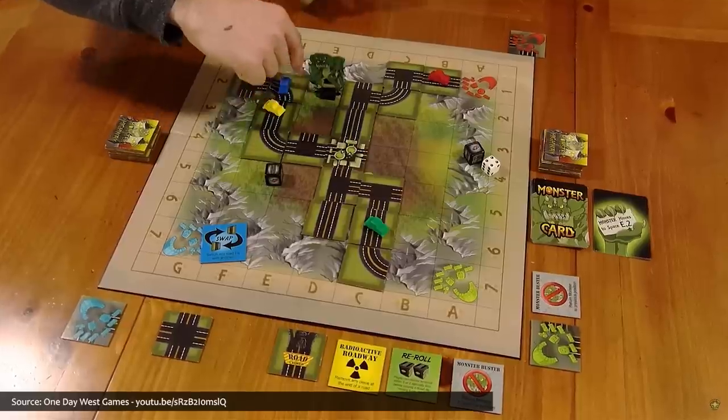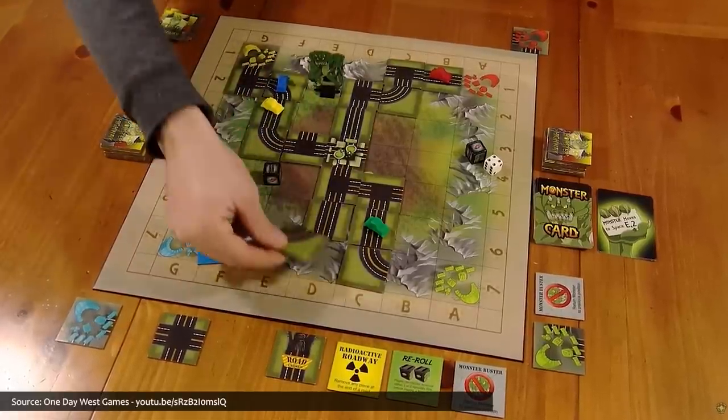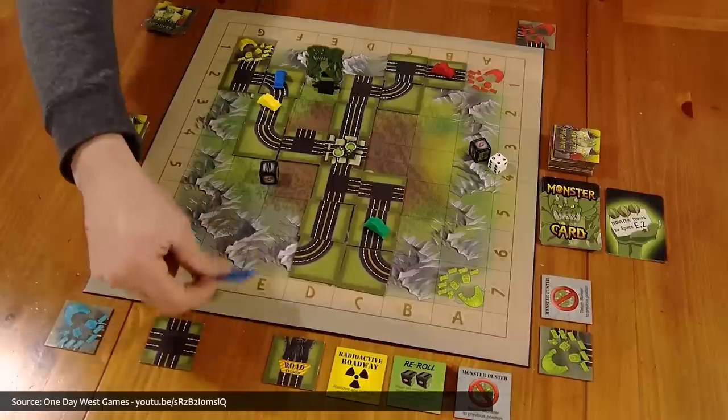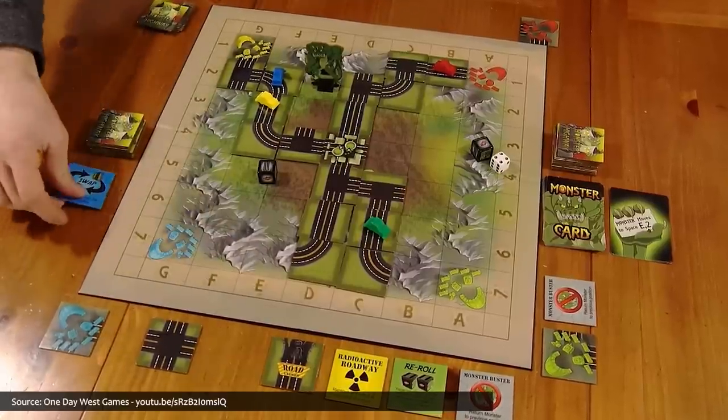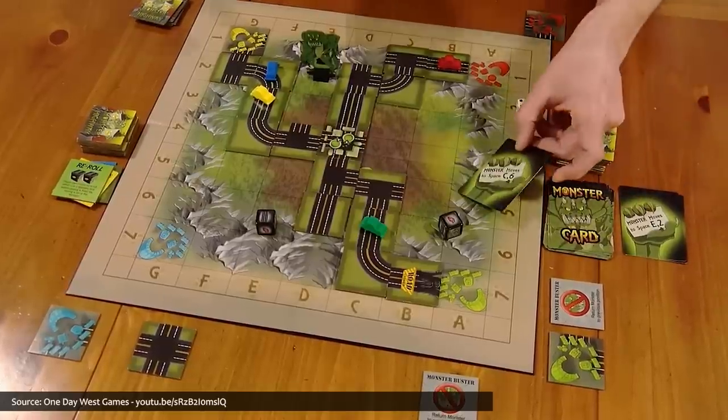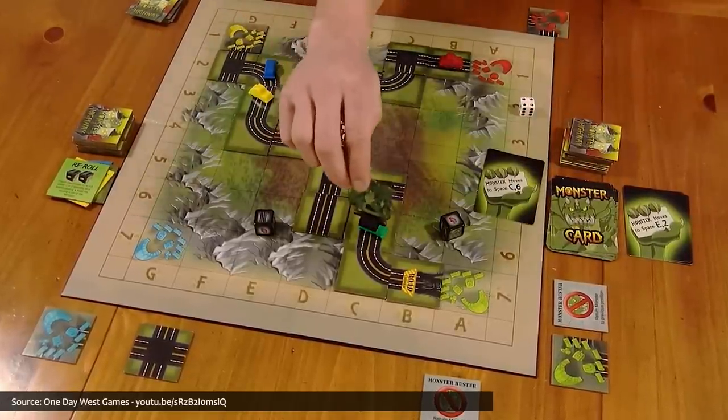That is nothing compared to the danger you may encounter on your simple daily commute in Monster Highway, where two to four daring drivers build roadways using tiles to each get back to their home base. After a nuclear meltdown at a nearby power plant, an agitated alligator has been transformed into a road-smashing, car-crushing monster, and now no one is safe as they travel down the Monster Highway.